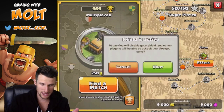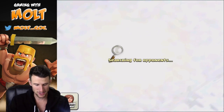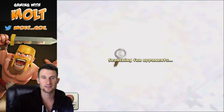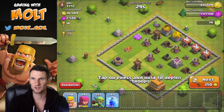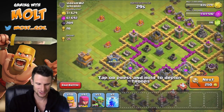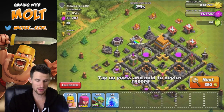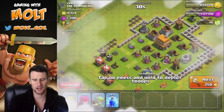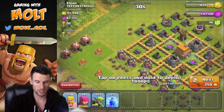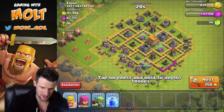Why don't we go ahead and attack and see what we can find. That might change what we upgrade, but probably not. A lot of these bases I'm finding on the Clash Without Walls account are pretty easy to attack. I played this on my live stream earlier. Oh look at this — there's a lot of gold, a lot of elixir, and it's all outside the base. We're definitely attacking this!